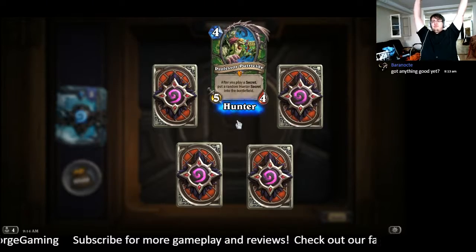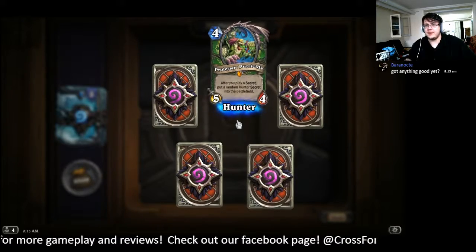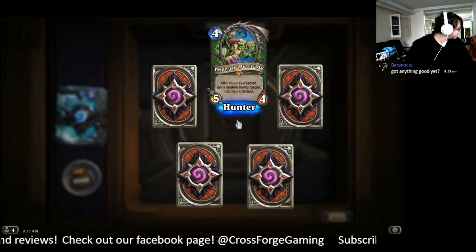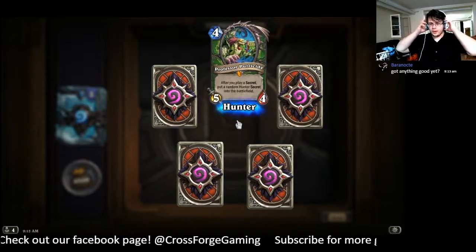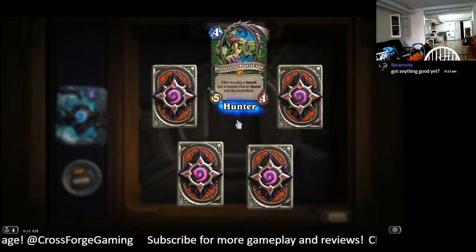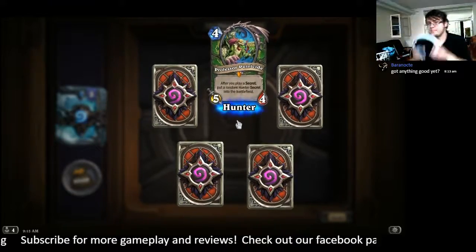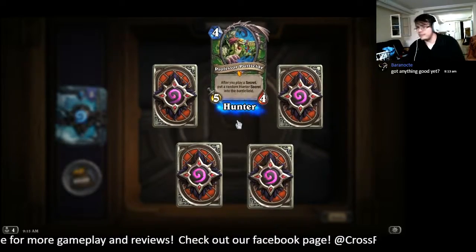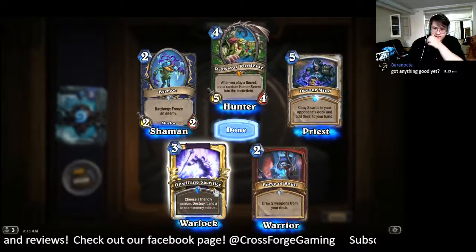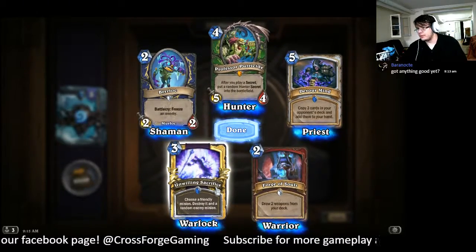Professor Petrus! After you play a secret, put a random hunter's secret onto the battlefield. Death Trap! Hold on — this is the time that Dharmon usually wakes up. So we got two commons, a golden rare, and the legendary.